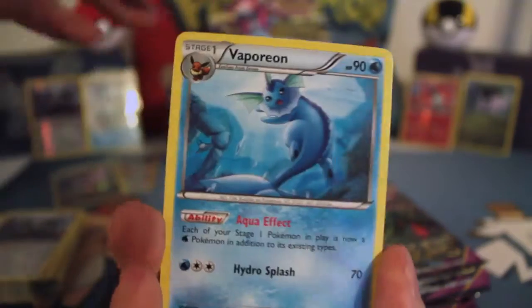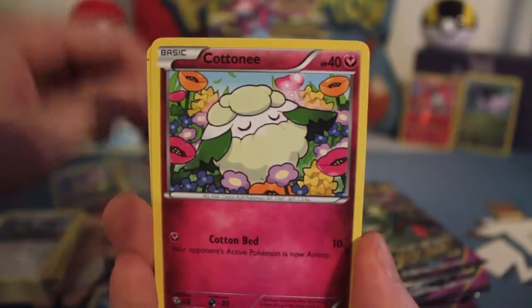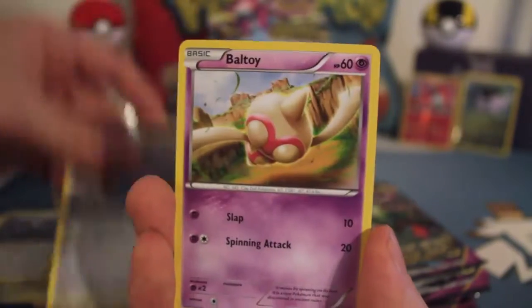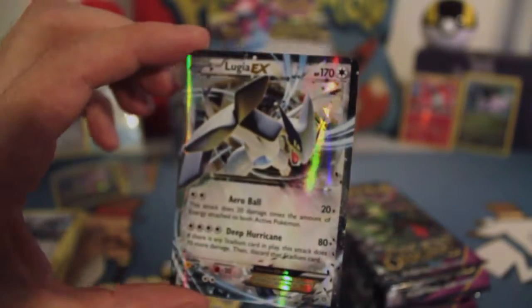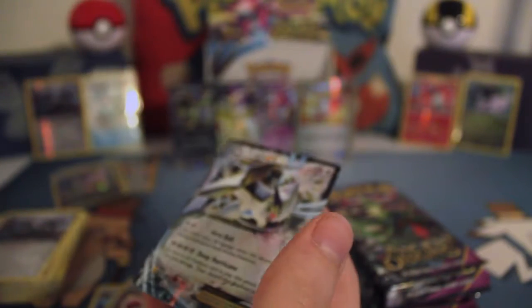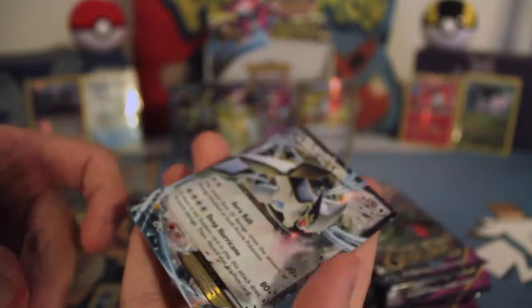Oh, I see something. Vaporeon, Gloom, Paint Roller, Cottony, Relicanth, Golurk, Felbum, Baltoy, Reverse Ampharos, Spirit Link... Lugia EX! Really nice. Very nice. So many EXs in this box.